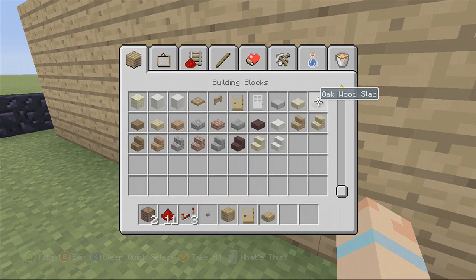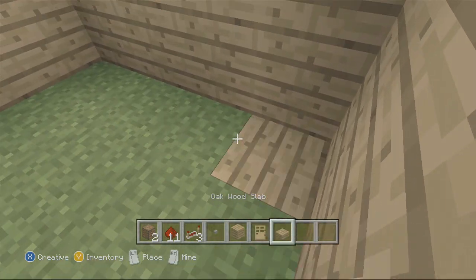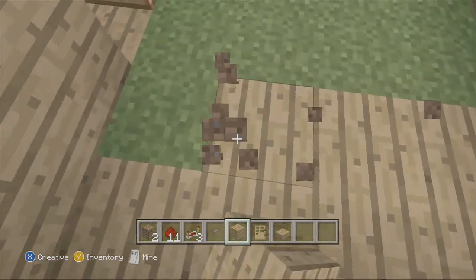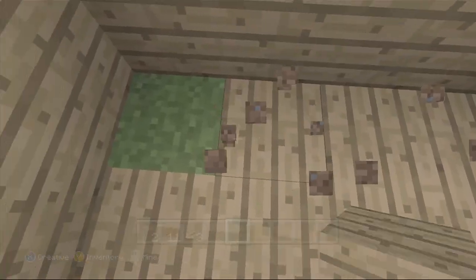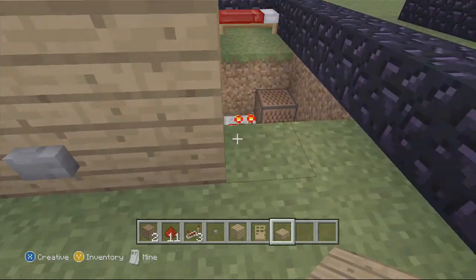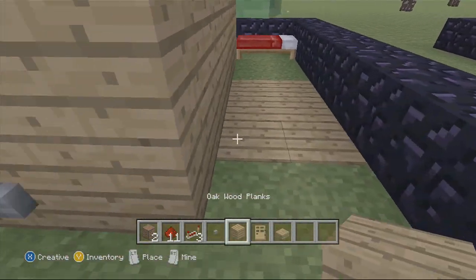For your floor — since the redstone is there, you can't just place a normal block because you'll cut off the redstone. You want to put a slab on top right there, and then you can fill the rest in with normal blocks. You want to have a slab there so the redstone still works, and I'll show you real fast — it still works.